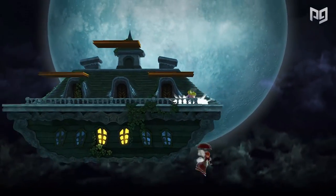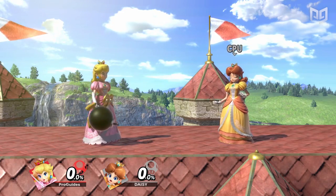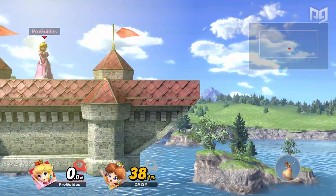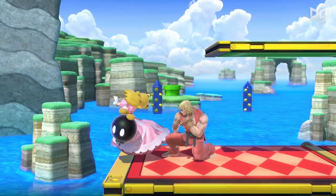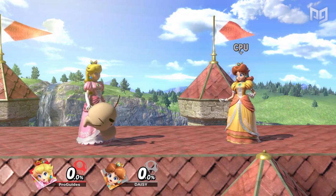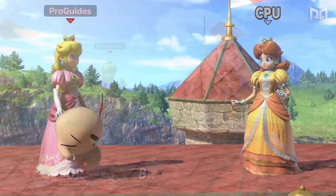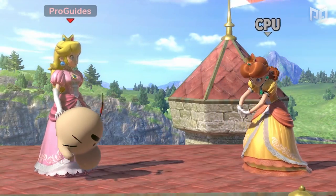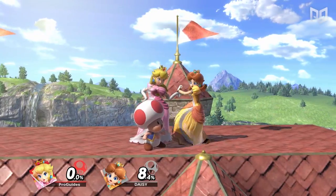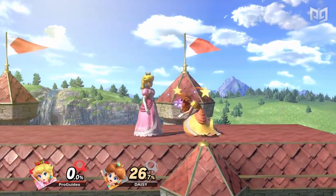Turnips aren't the only items you can pull with your vegetable special. With a pull rate of only 0.4%, the bomb isn't a common pull, but it's a projectile that can kill at low percentages, making it quite valuable — throw it when least expected. The final item to watch out for is Mr. Saturn. Since he walks around on stage, you can keep using him if you grab him again. What makes Mr. Saturn one of the most valuable projectiles in the game is his ability to instantly shield break, leaving opponents open to a kill-confirming smash attack.